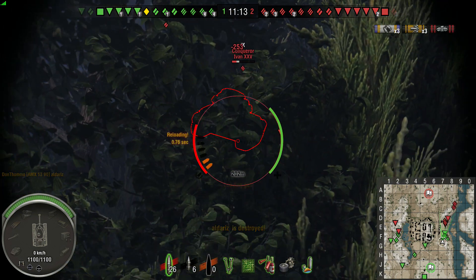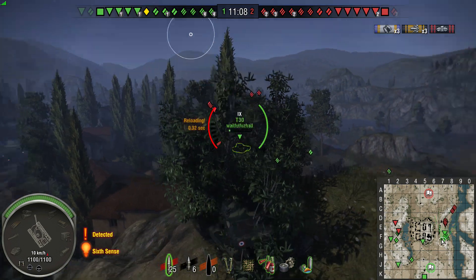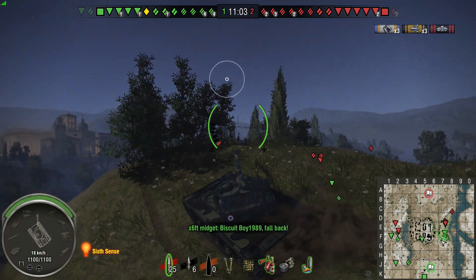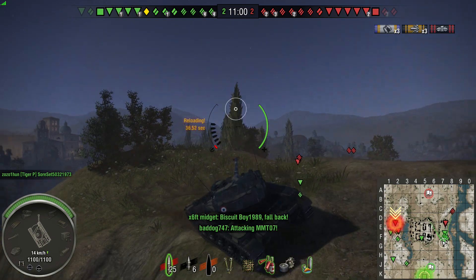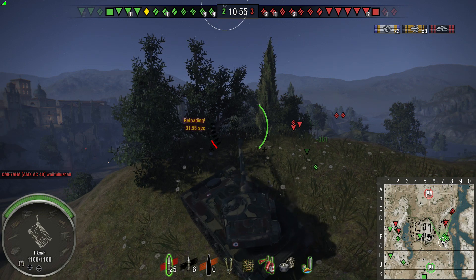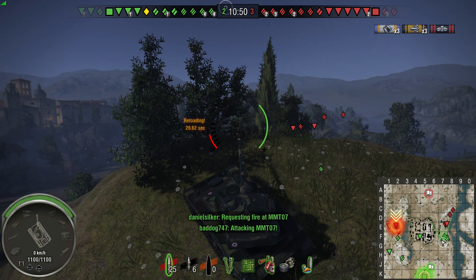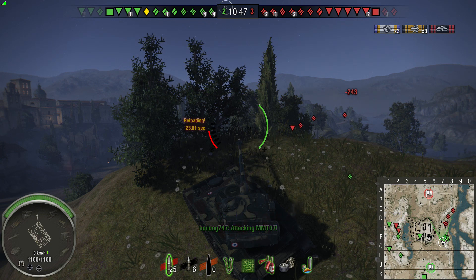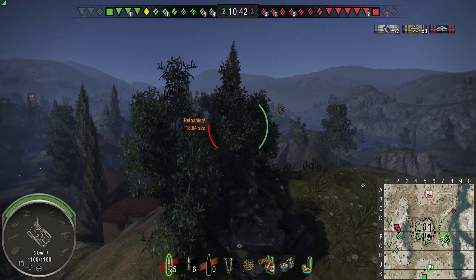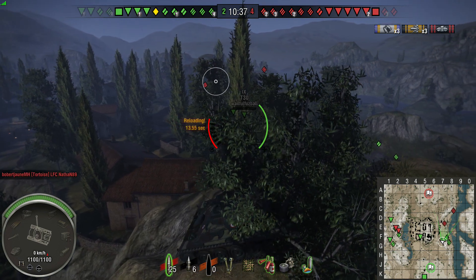Because I'm shooting down on these guys it's given me a bit of a better chance to pen — often when you're shooting down on tanks it can make it a lot easier to pen their armour. So there we go, 35 seconds or so reload for the 90mm on this. It feels like a long time after the previous guns in this line which are generally quite a lot quicker and lower damage, but this is pretty good preparation for when you unlock the Bat Chat and you're going to be enjoying those long reloads quite often.